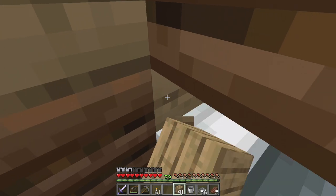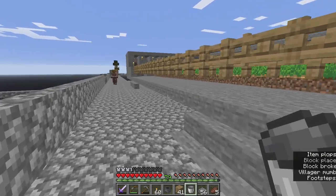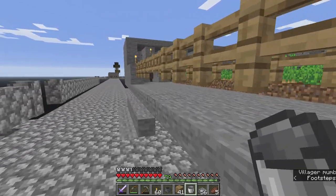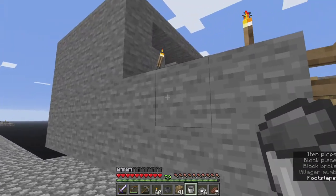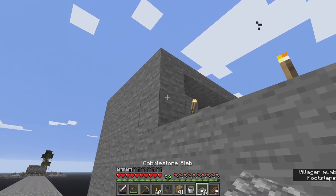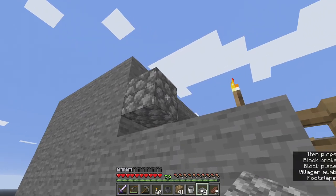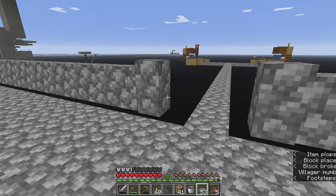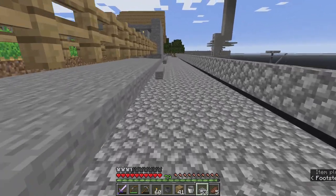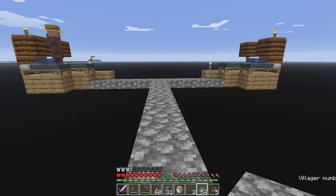As I was headed to get another water bucket, I noticed that one of the villagers has attempted a jailbreak. I was thinking I was going to have to get a boat and trap them and row them over, but it looks like they will pathfind on their own. Let me slab this off so we don't get any more rogue villagers out there. It looks like he has picked up the farming profession over there.